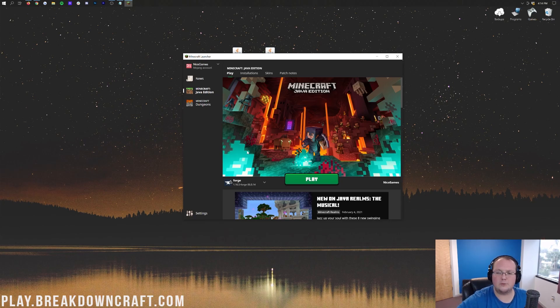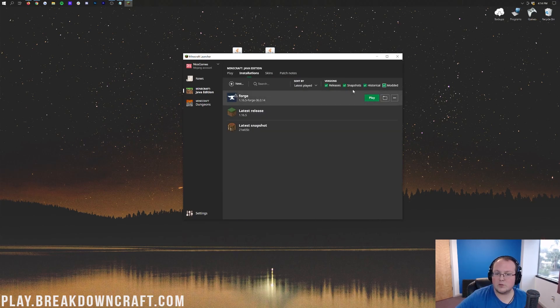If Forge isn't showing, click the little arrow dropdown. If Forge appears there and says 1.16.5 under it, click it and hit Play. You may also find it under a 'Modded' category — click that and Forge should appear. As long as it says 1.16.5, click the green Play button.